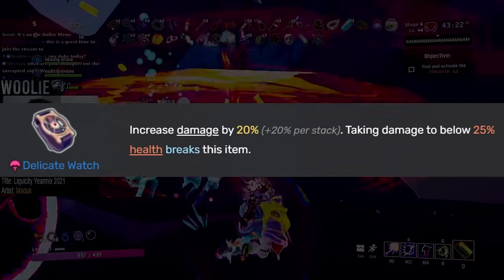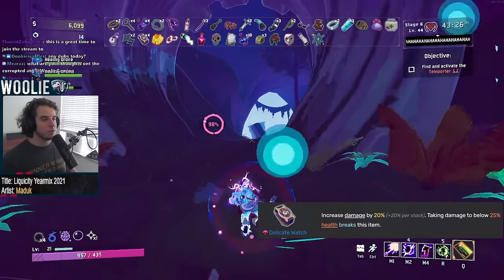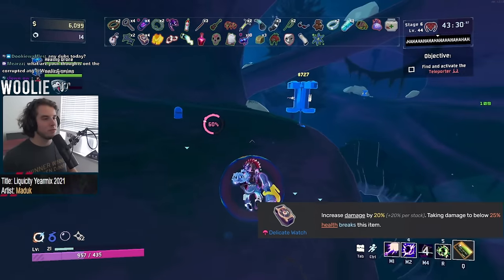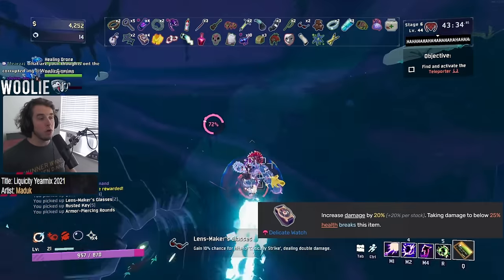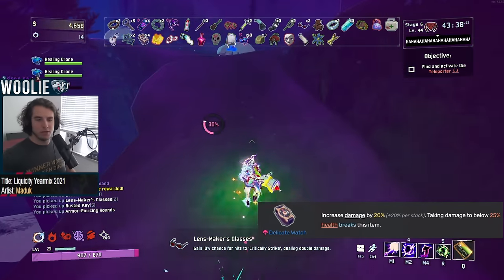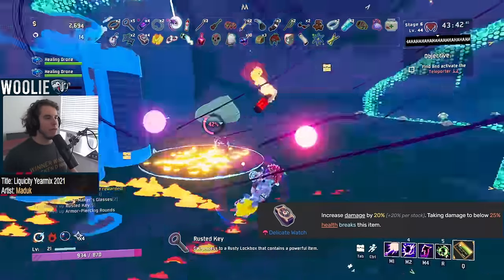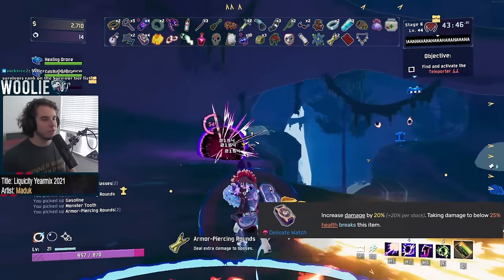Starting here in common tier, Delicate Watch gets an S. 20% damage per stack, which is multiplicative with all other damage modifiers that you have? Yep, easy S tier item right here. Even with its major downside of being rendered completely useless upon reaching 25% HP or lower, the power that even just one or two watches provides is well worth the chance of losing it. Plus, the addition of another new common that we'll cover soon makes maintaining your watches even easier than simply avoiding damage.